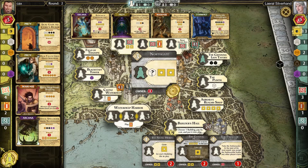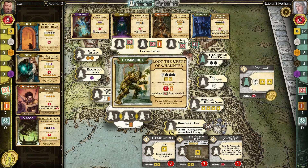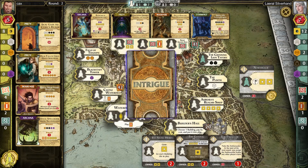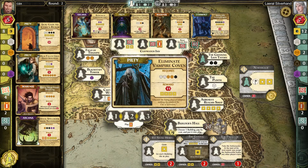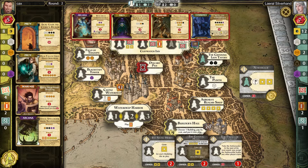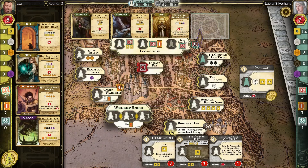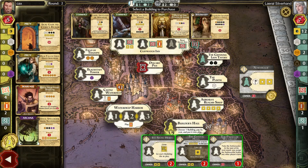The Stone House would be really nice to build and I'm going to be able to build it this coming turn — Arcana. I need to get two blacks, two purples, and an orange. But really, like I said earlier, my game is going to be a total power play for the Builder's Hall and for money, in order to keep building in that Builder's Hall.